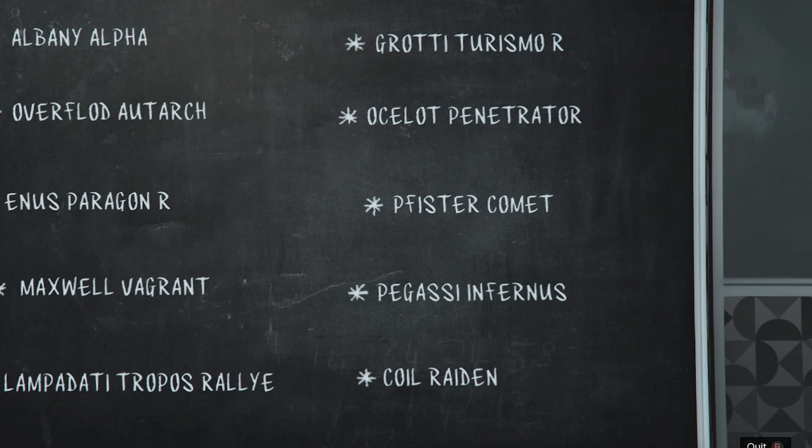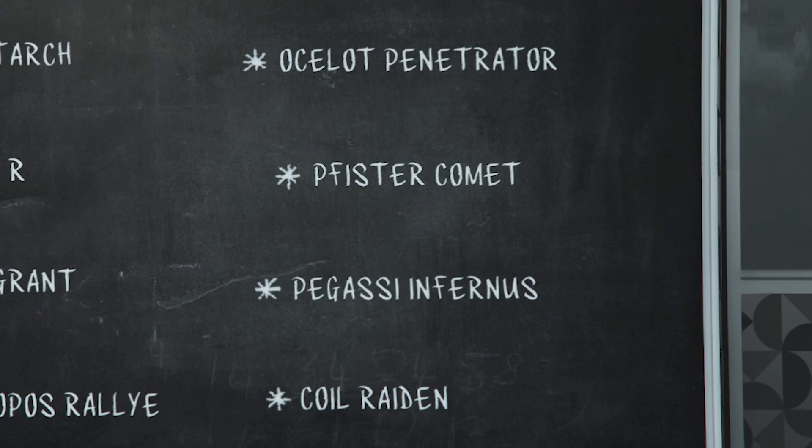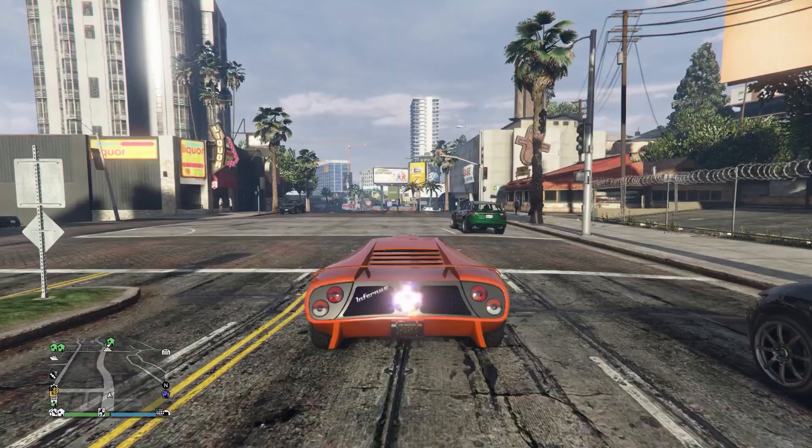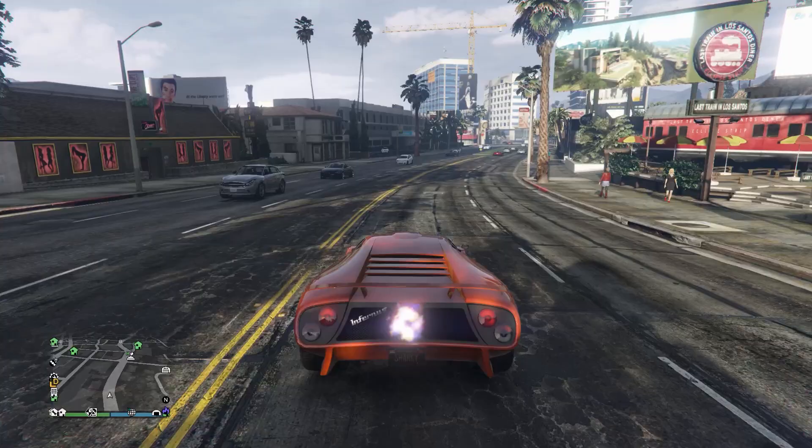Of these 10 vehicles, some of them are cars that you can find just driving around in free mode. It seems like two of the 10 vehicles will be like this every day. For example, I have the Pegassi Infernus and the Pfister Comet as the two vehicles you can find just driving around. I would personally go for these two vehicles first as they're a bit easier to get, and you can still look for the other vehicles whilst trying to find these.